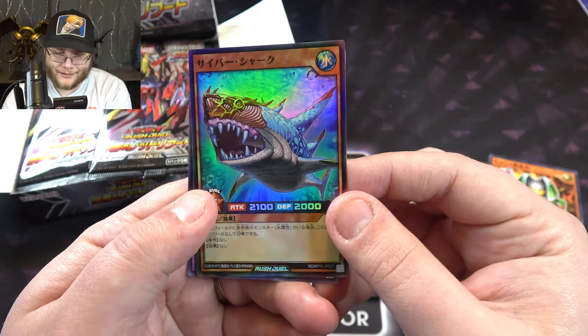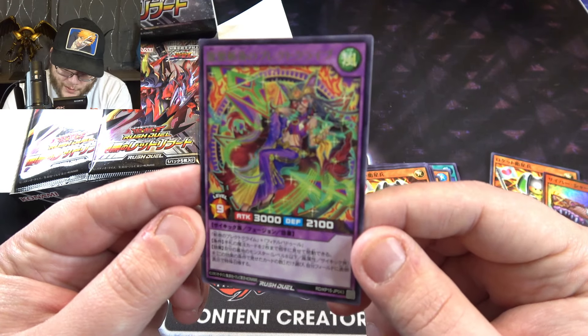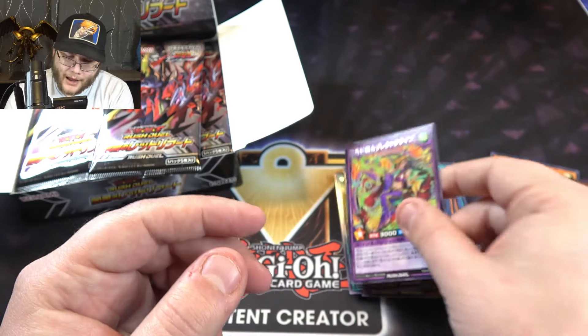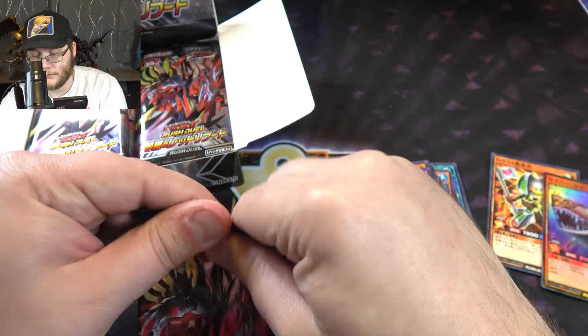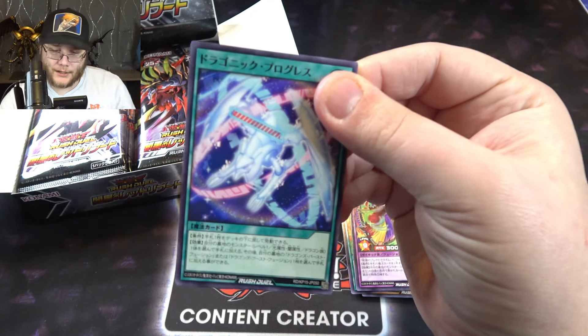Oh, we got a Cyber Shark. I remember this one. Duelist Genesis, I think, is where we got the original. And then — oh, that's a cool looking fusion. I don't know the name, but I like the art. A lot of colors. Not bad — 3000 Attack, hey.